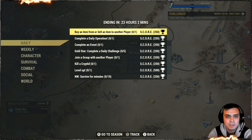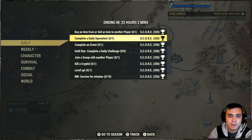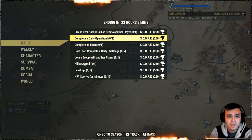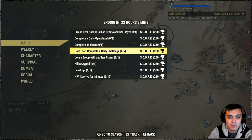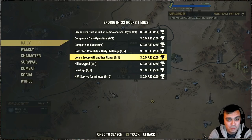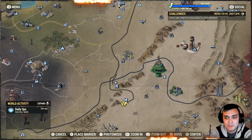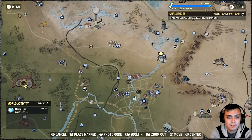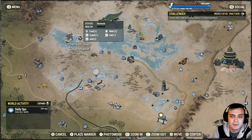Alright let's take a look at the daily challenges. Today we have to buy or sell a lantern from another player - pretty straightforward. Complete a daily operation - that's also pretty straightforward, we all do the daily ops every day. I do them every day multiple times to farm ammo, script, caps, you name it. Complete an event one time - gold star. Complete five dailies - this will trigger automatically. Join a group with another player - straightforward.